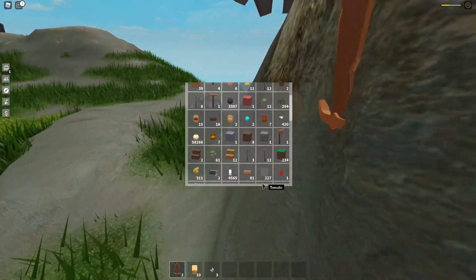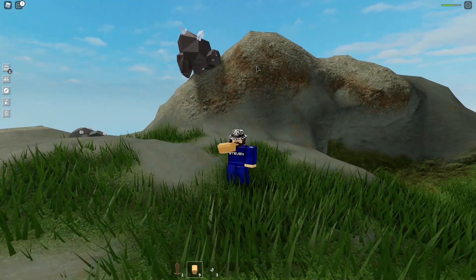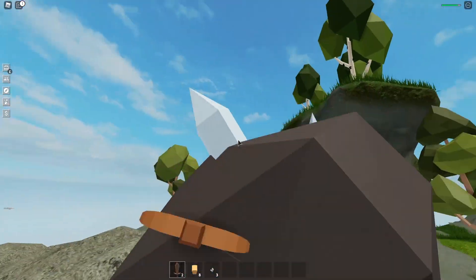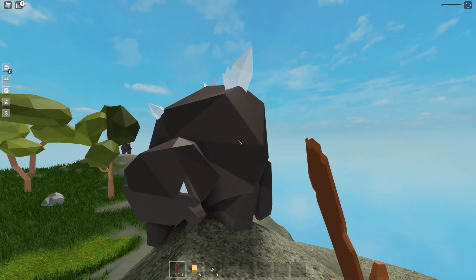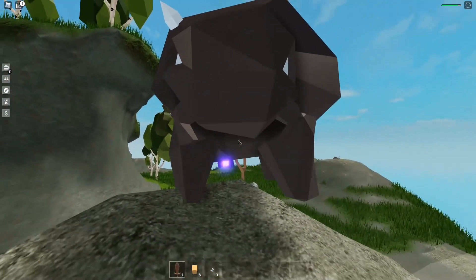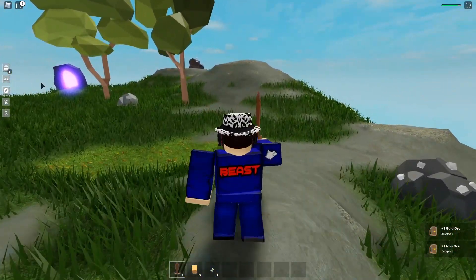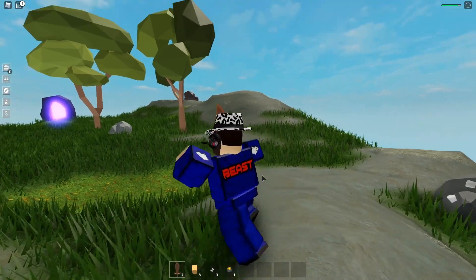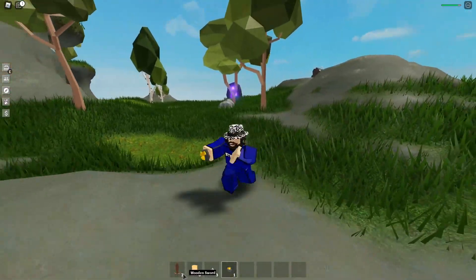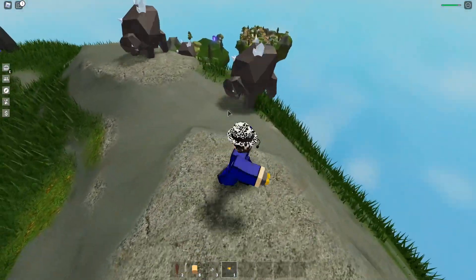My health is dropping real fast. Let me just eat some bread real quick. All right, now let's just keep fighting this guy right here. Yeah, they're really tanky. It takes like 40 hits to kill them, which is pretty insane. So now we just got ourselves one gold ore. Let me show you guys what the gold ore looks like — we got the gold ore right here. So after you get the gold ore, that's pretty much how you can get the new gold ore in the new island. You just kill the mob.